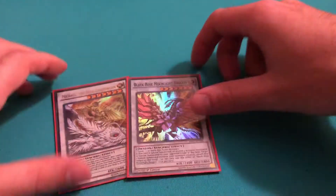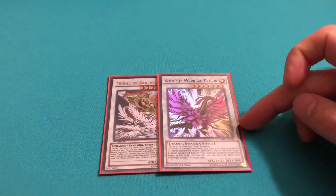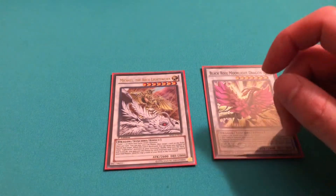Next, for a couple more of Spirit Dragon's targets, I play Michael and Black Rose Moonlight Dragon. Michael is to remove a problematic card — you pay a thousand LP and you can banish a card on the field.